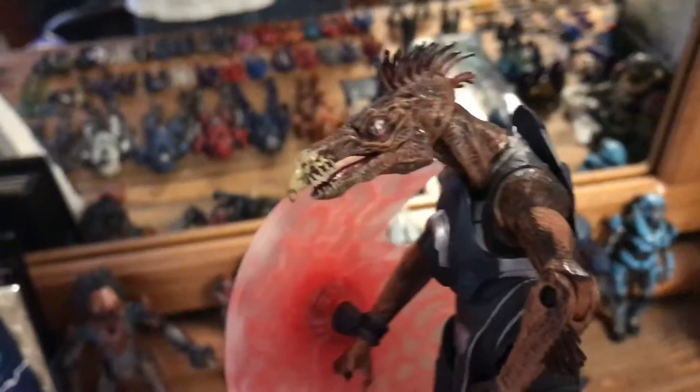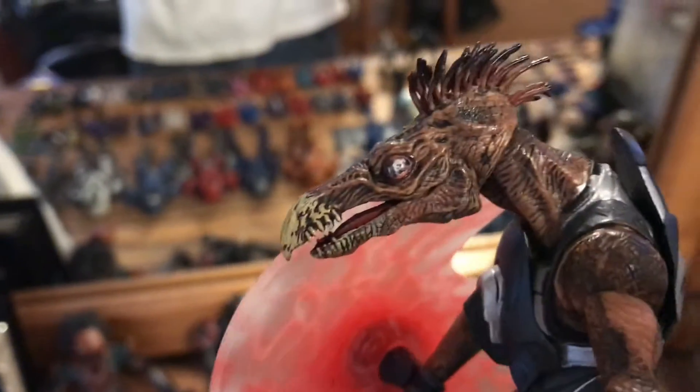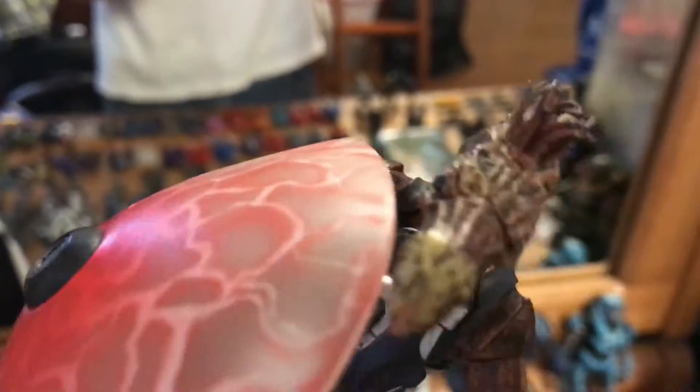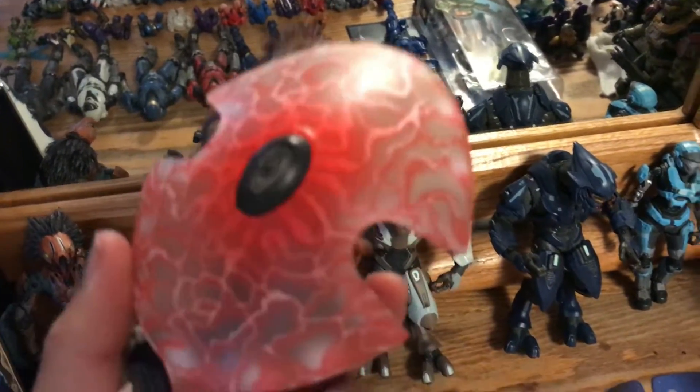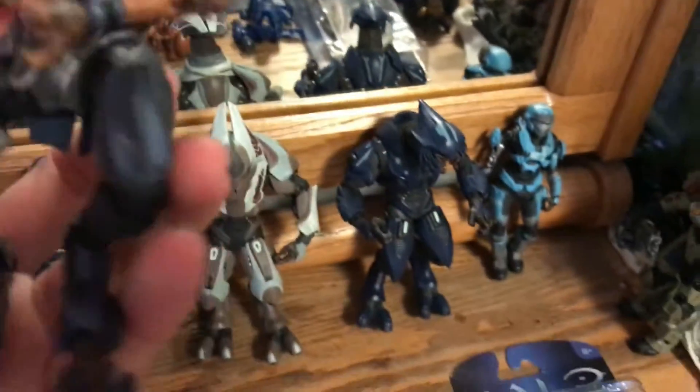Next we have the Jackal. They put a lot of detail into him, but unfortunately some of the paint job wore off because I played with it a lot. He came with a shield, which in the game is a little bigger, but they had to adjust it for the action figure size. He looks kind of funny because his legs are spread out and he looks really short, but this is another one of my favorites — very detailed and accurate to the game.